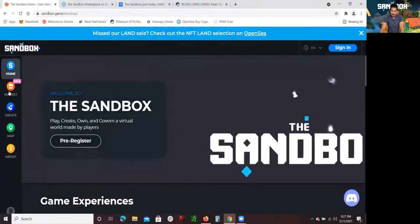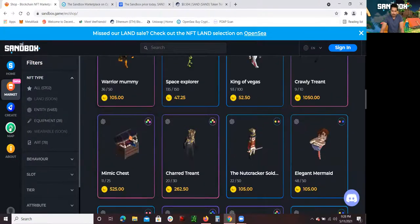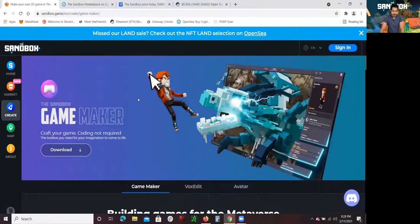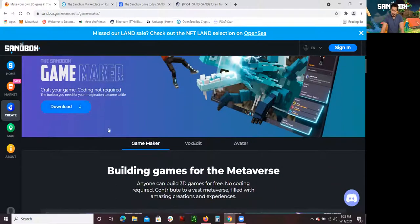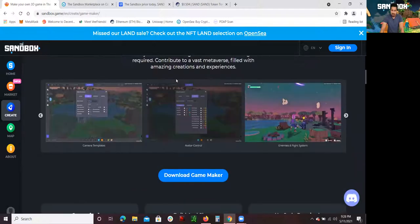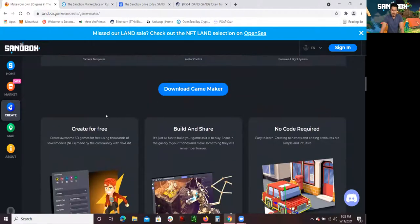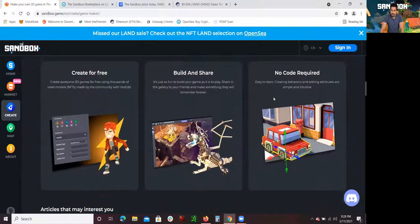There's already a market, so you're able to buy other NFTs like characters and things like that. One of the things that I actually really like about Sandbox is you're able to create games by yourself without knowing how to code. Because most of these realms, in order for you to create something — whether it be buildings and things like that — sometimes you need to know how to code. With the Sandbox, you could actually download what's called a Game Maker and create your own games. According to the site: building games for the metaverse, anyone can build 3D games for free — no coding required — and contribute to a vast metaverse full of amazing creations and experiences.